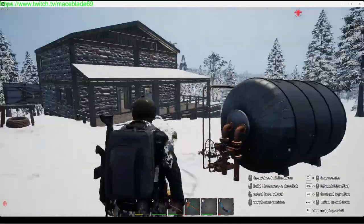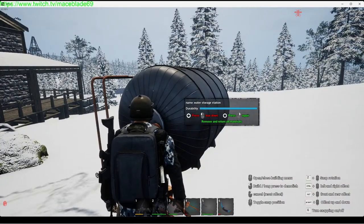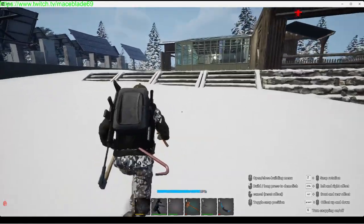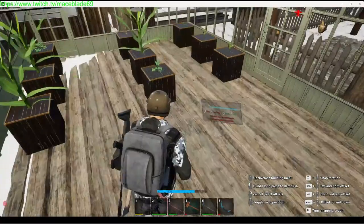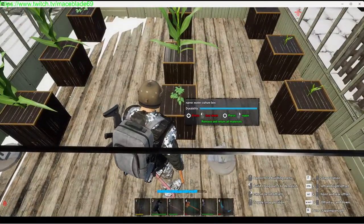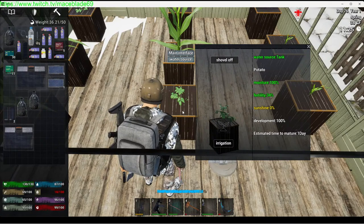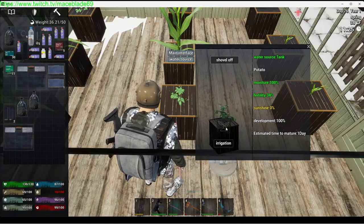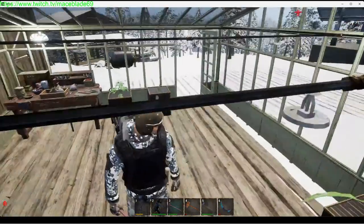Once you get the water storage installed — see how it's kind of in the middle of everything — this determines the range in which you can connect water sources. Right now I have my entire greenhouse connected to the water storage. When I come in to my water cultivation boxes, I click irrigation, it throws water on it, and boom — you are watered. Leave it and go.